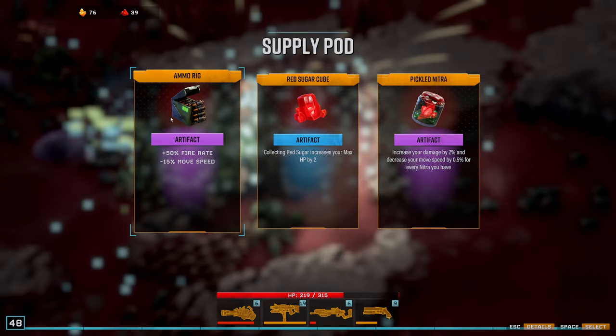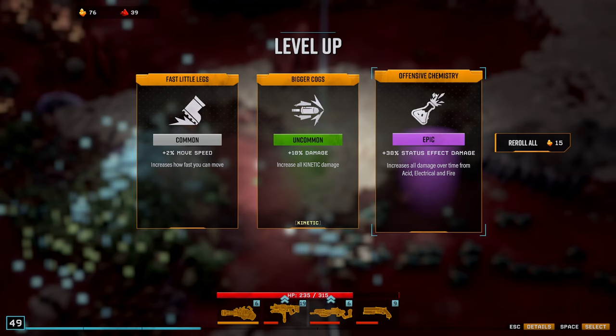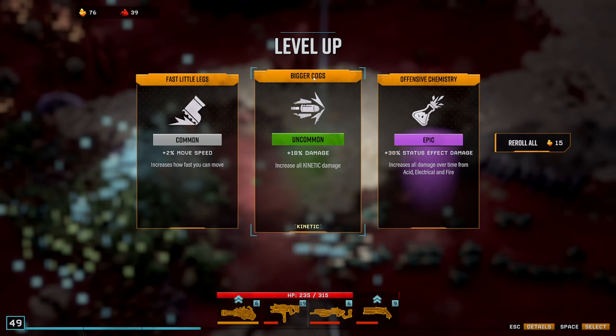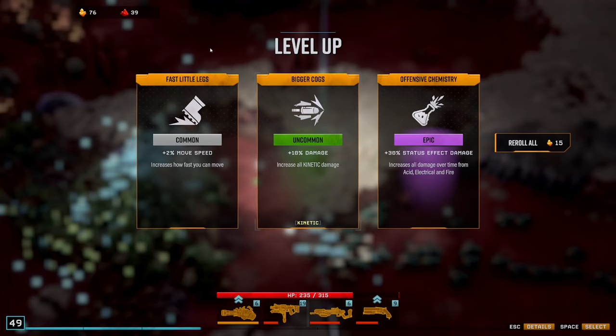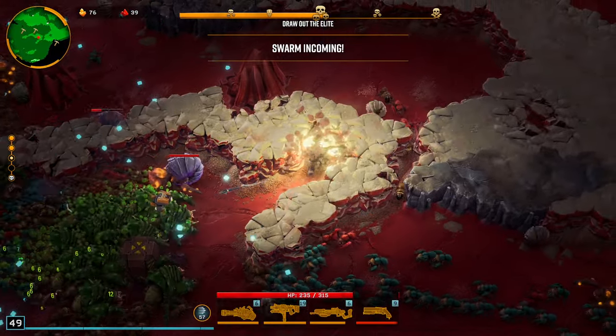Supply caught inbound. There we go. Fire rate. Status effects — it's probably better than kinetic once I get the conversion, but I don't think it's very good otherwise. Epic upgrade — that's a no-brainer.